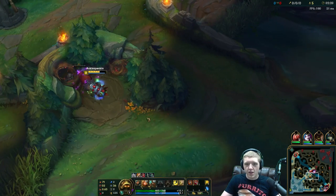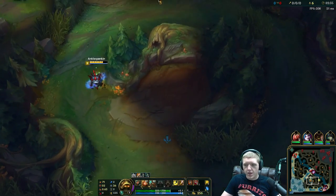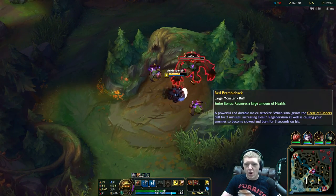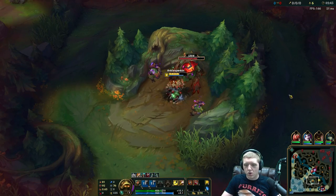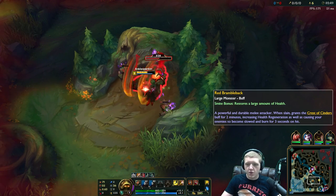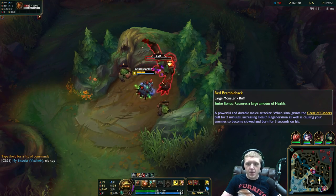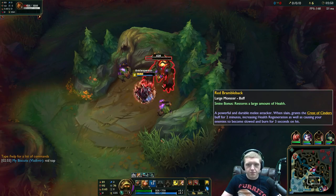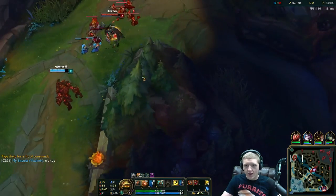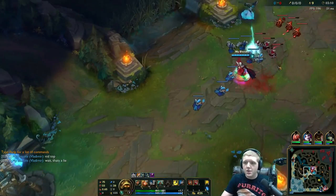Just going to try a safer clear strategy here because I am jungling against a Nidalee who is very likely to try to invade me sometime soon. I'll just get that powerball off first, pop the iron defense ball curl, and get the damage rolling. With the potion ticking, I'm going to smite this in just a moment — I want to wait as long as I can to smite it to get the most health out of it. Quite a lot of health coming out of that.